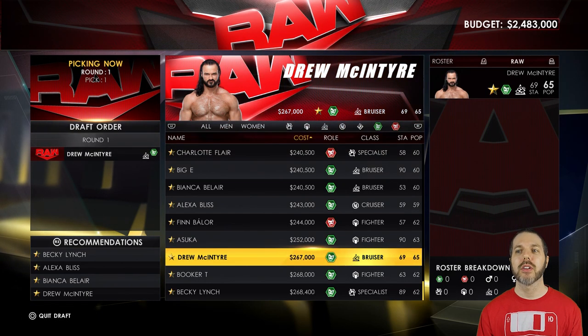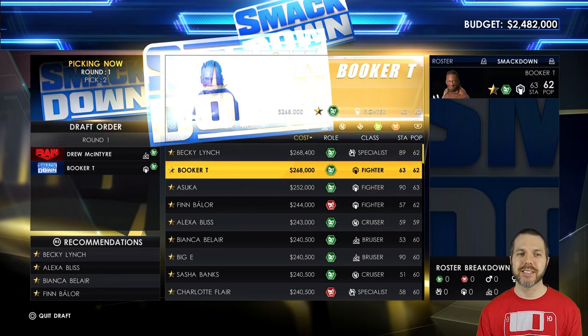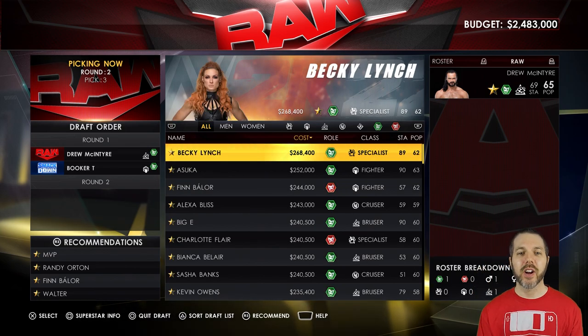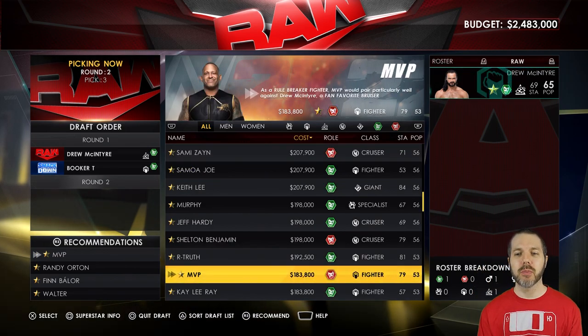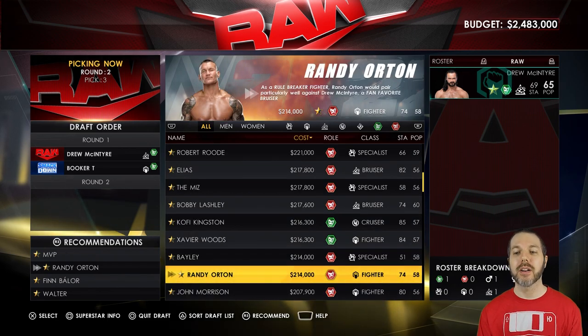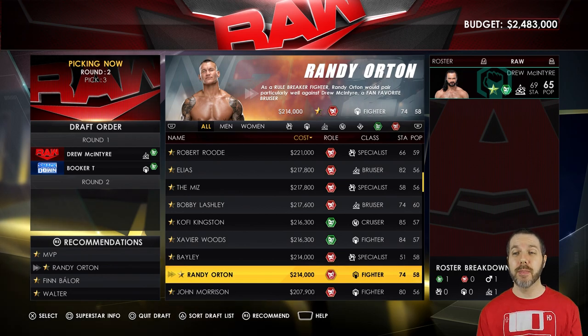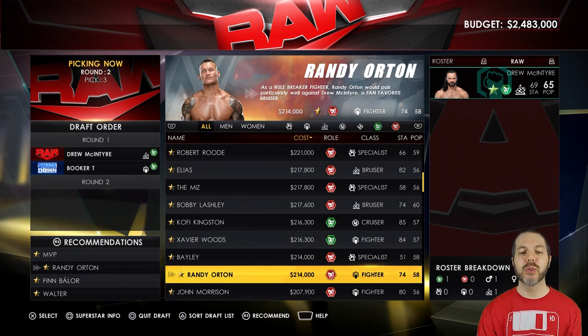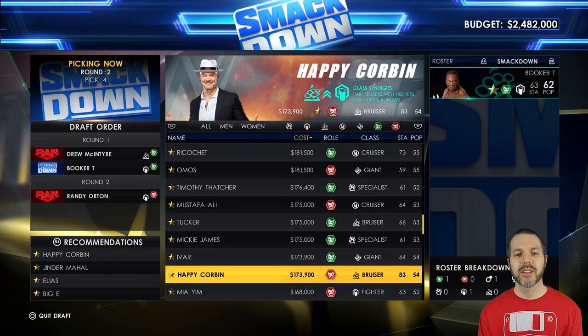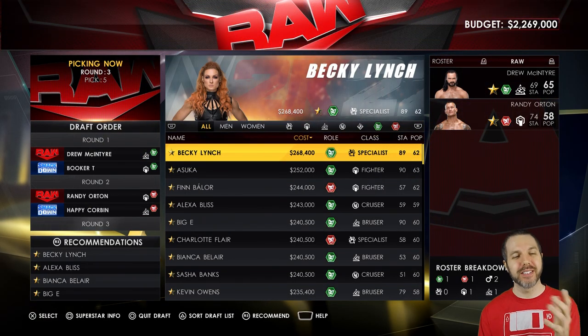Do I build this whole division around Becky Lynch or do I go with Drew McIntyre as my top male champion? I'm gonna go with Drew here on RAW. First round draft pick — Regal picks Booker T, can you dig that? The recommendation with McIntyre is MVP, but Randy Orton is a way better pick. Having the Viper on Team RAW is going to be a great thing. Regal goes for Happy Corbin — okay, I guess.